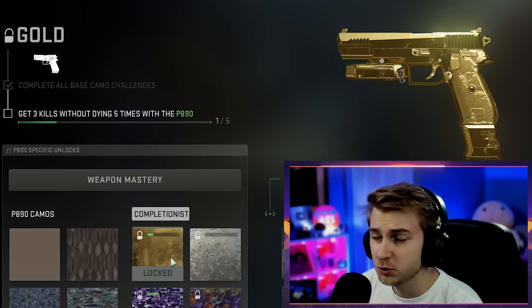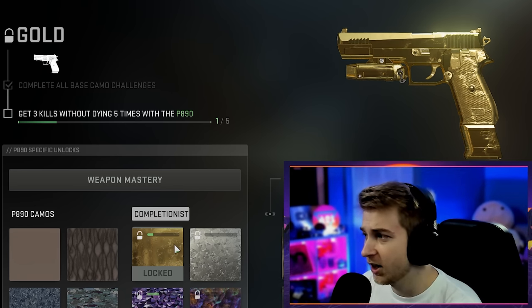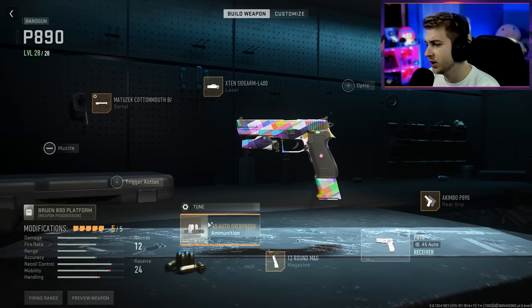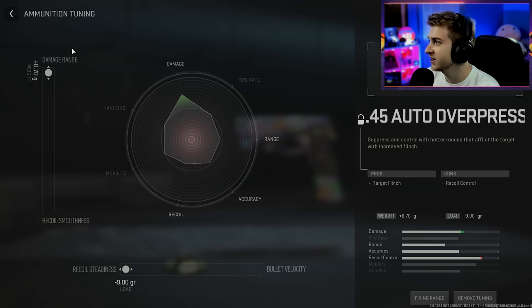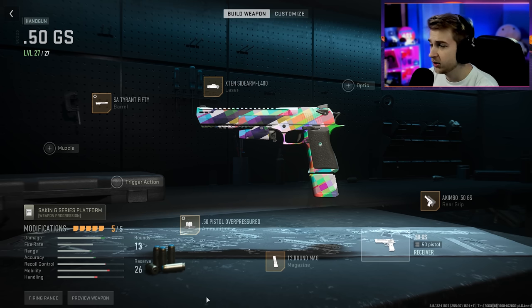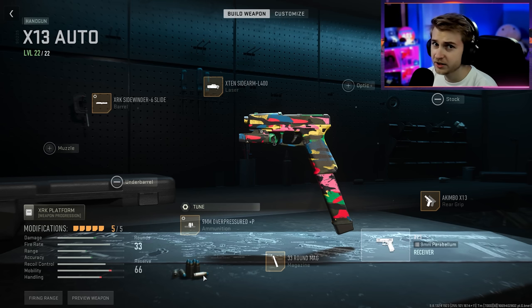For our gold challenge for the pistols, we need to get three kills without dying five times with each and every one of them. This shouldn't be too bad. I already have this done for a few of them, but let me show you the build I'll be working with for each of these guns. This is our P890 build. I have these tuned for recoil steadiness and damage range since I don't need to ADS — we're using a Kimbo here. We will need to ADS later once we're going for our long shots for our platinum challenge. This is our Deagle class, also tuned for damage range and recoil steadiness since it is a Kimbo. This is my X12 class. This is our Basilisk class, and this is our X13 class. Let's hop in and try to get our gold challenges done.